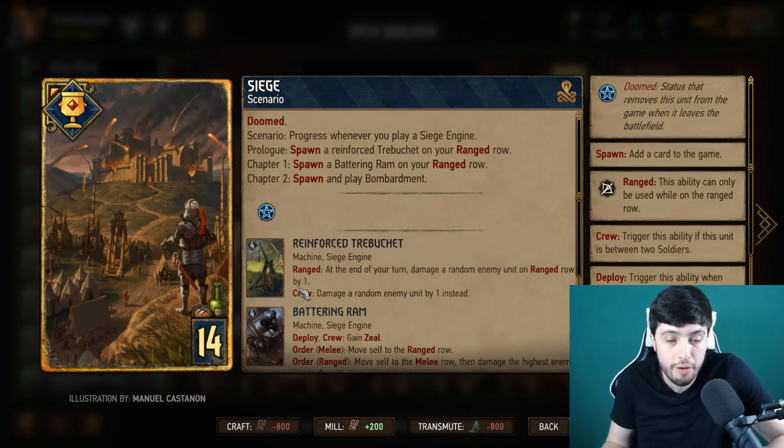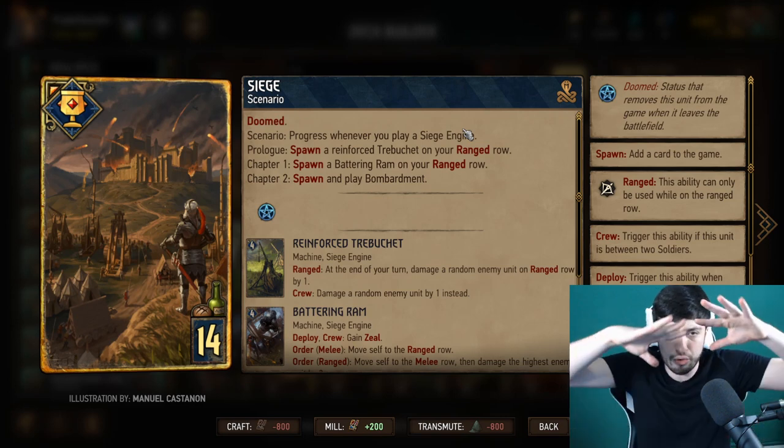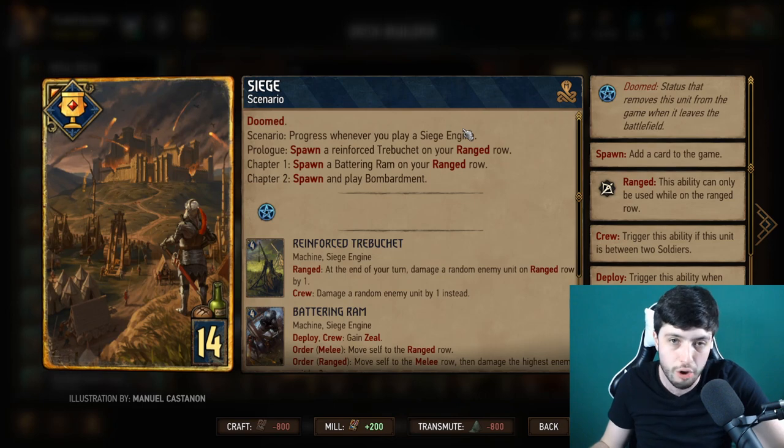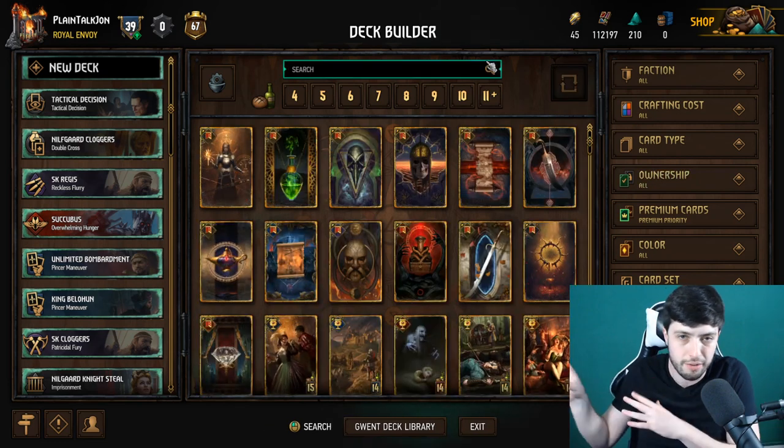Mill also has the advantage of tearing apart your opponent's strategy. For example, if you're playing a siege deck and they play King Slayer to remove your Siege card, all your pre-planning is gone. Your whole round three strategy might be built around that card — they snipe it and all of a sudden your round three strategy is gone. When you're playing against mill, rules are out the window.